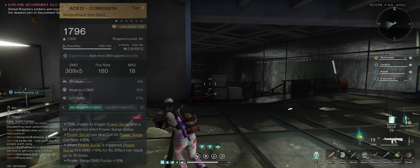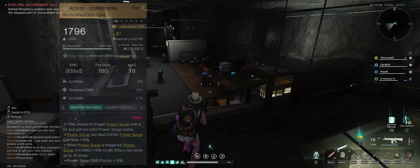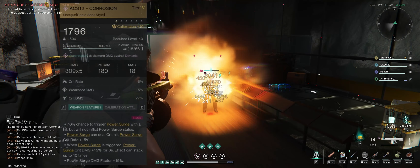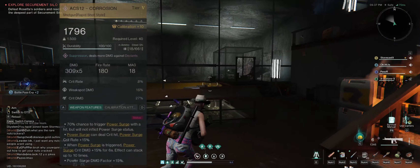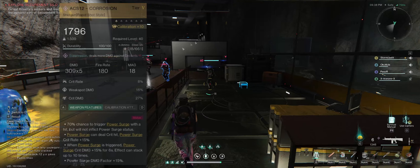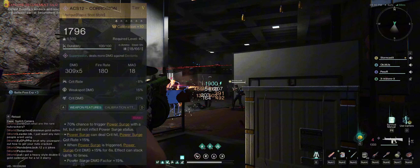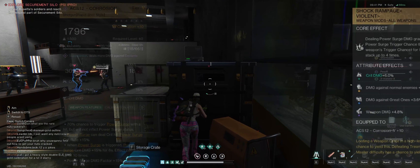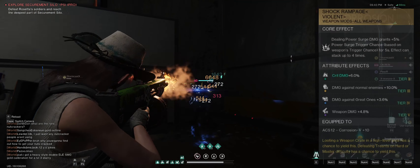The weapon attribute — very important: 70% chance to trigger Power Surge with a hit, but will not affect Power Surge status. Power Surge can deal critical damage. Power Surge critical damage is plus 15% when Power Surge is triggered, for six seconds. The effect can stack up to 10 times, and the Power Surge damage factor is also plus 15%.